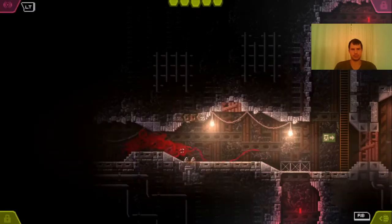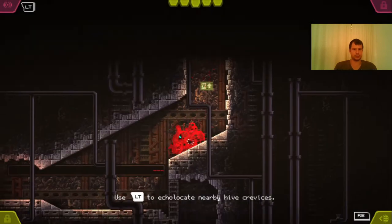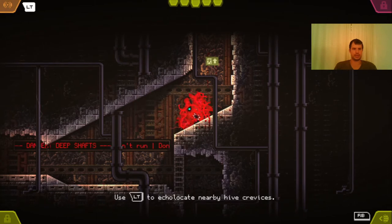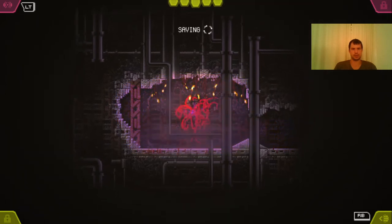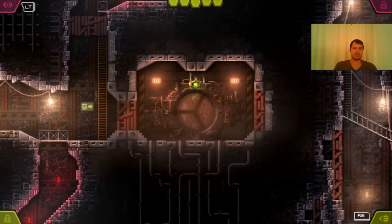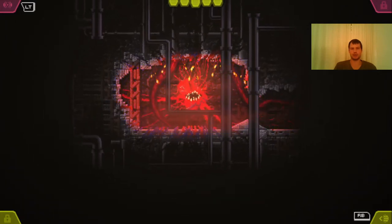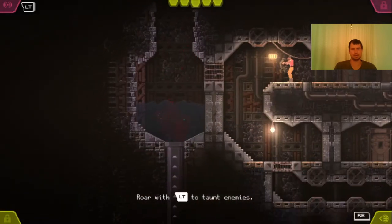This is the only time where you can go through it; afterwards it won't be available anymore. Use left tab to echolocate nearby high crevices. I explore everything, and we find another crevice. You have to spread your biomass in every crevice in Carrion in order to open the gate — to infest it and make the gate rotten — so you can proceed to the next area.